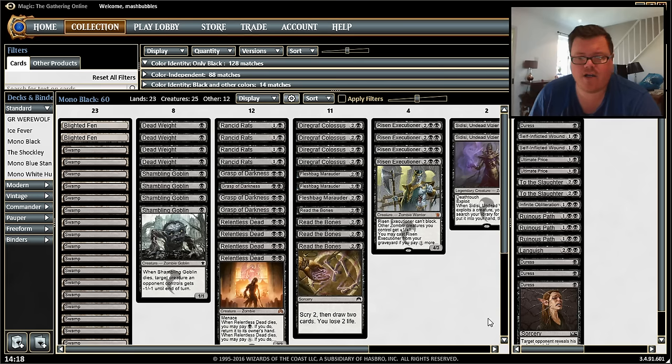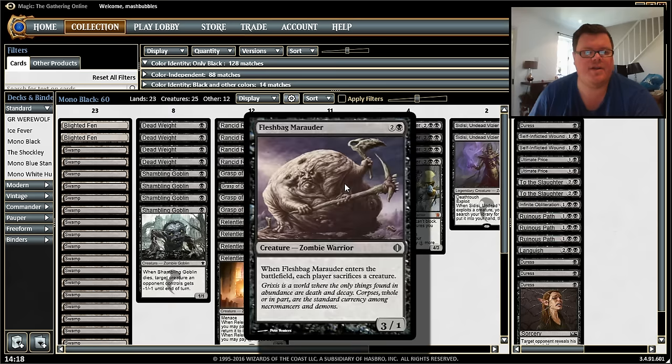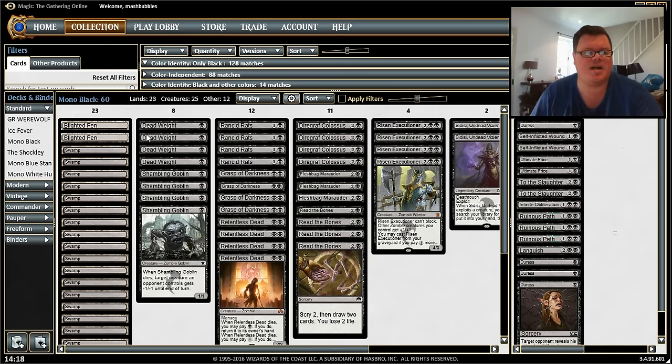The land is all swamps apart from two Blighted Fens. You can pay five and sacrifice Blighted Fen to make target opponent sacrifice a creature. This card goes very well with our deck — in conjunction with Marauders we make them sacrifice creatures, we've got kill spells, and hopefully we're leaving up our lovely creatures and just attacking for the win.